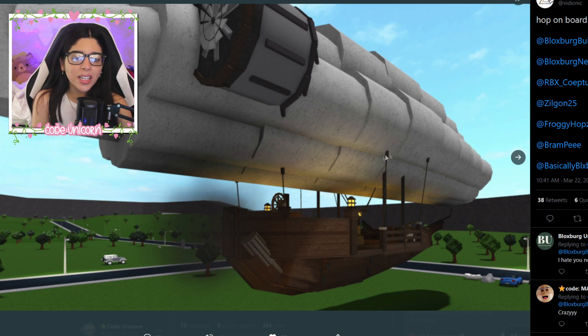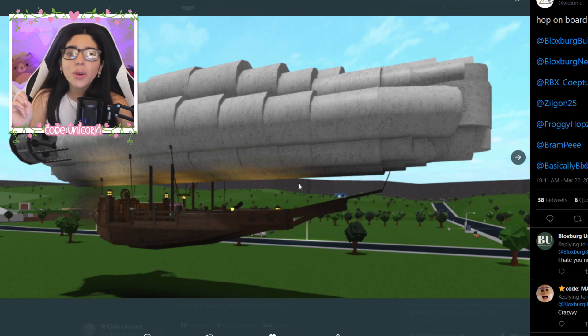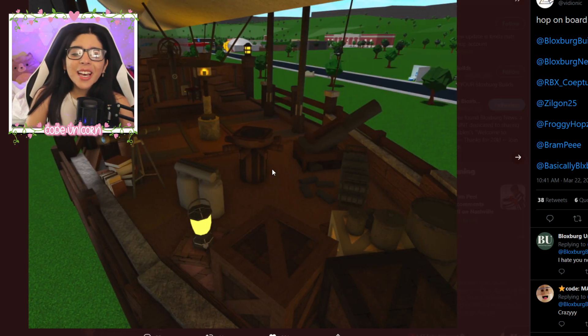They use the cylinders on the top to show like a balloon, and they also have the engine part with the fan and everything. Here's a better view — just so many cylinders, and that's a really good idea. You can technically make a bunch of balloons and put them all together. Really really cool, I really like this.